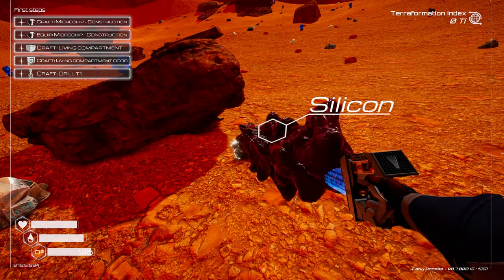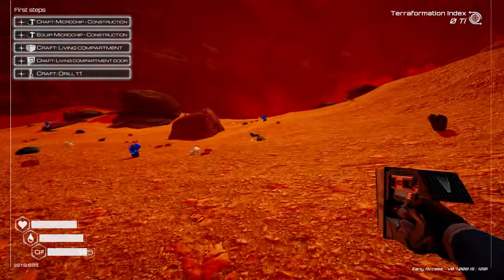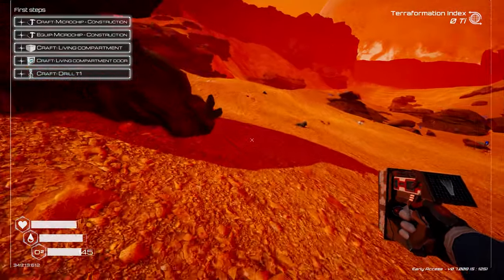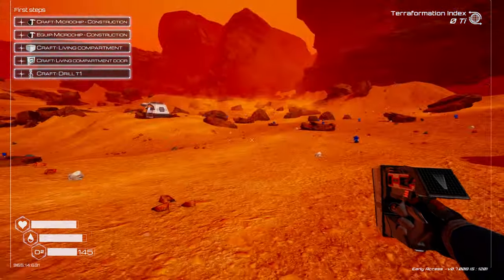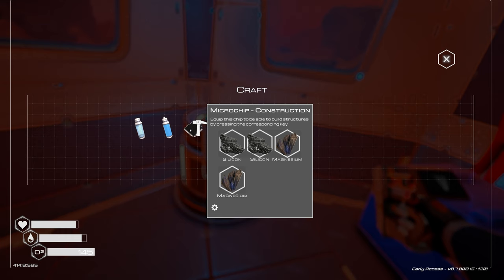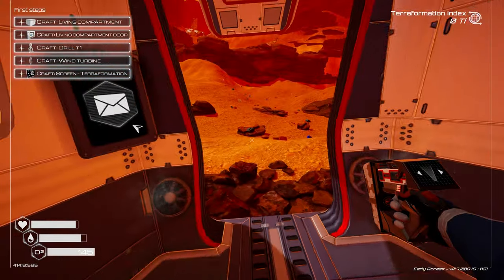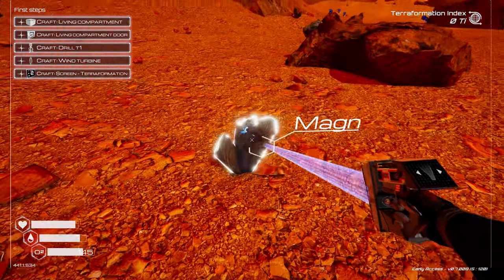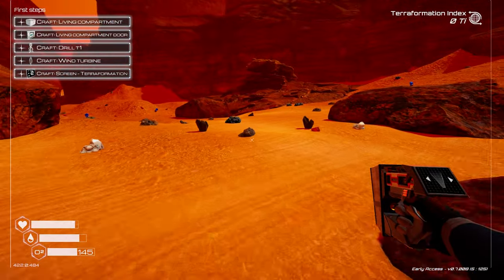Silicon looks a lot like iron — the difference is that iron has a bit of a glow on it, so that right there is silicon. We won't have to hand-mine for long because eventually we can put miners down. There have been quite a few major updates since I last played, introducing new features and new machines. Let's get the microchip constructor, equip it, and also go for the deconstructor — I just need one more magnesium.